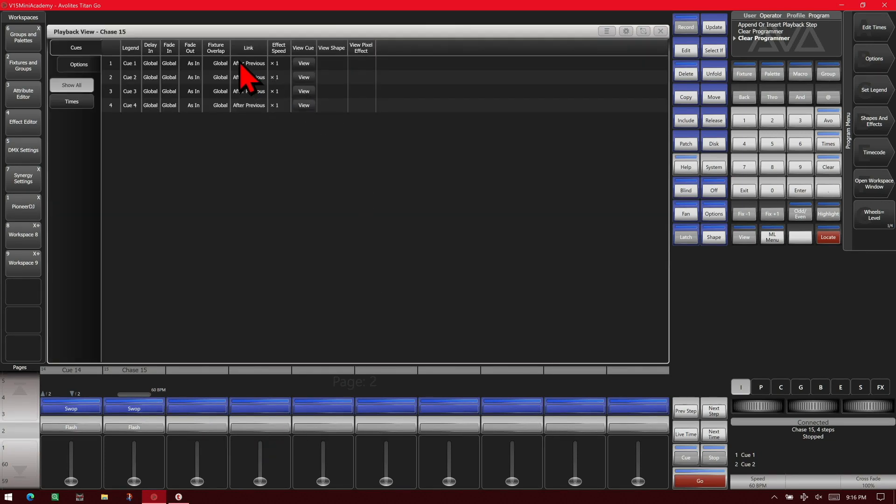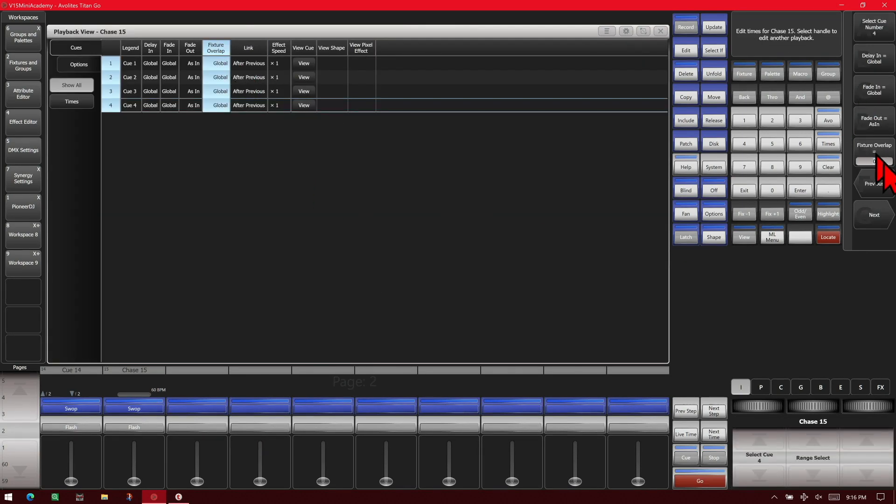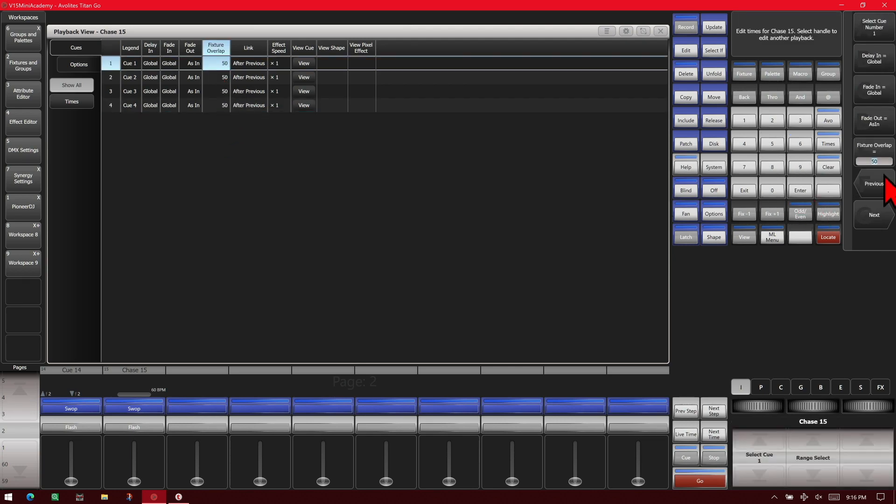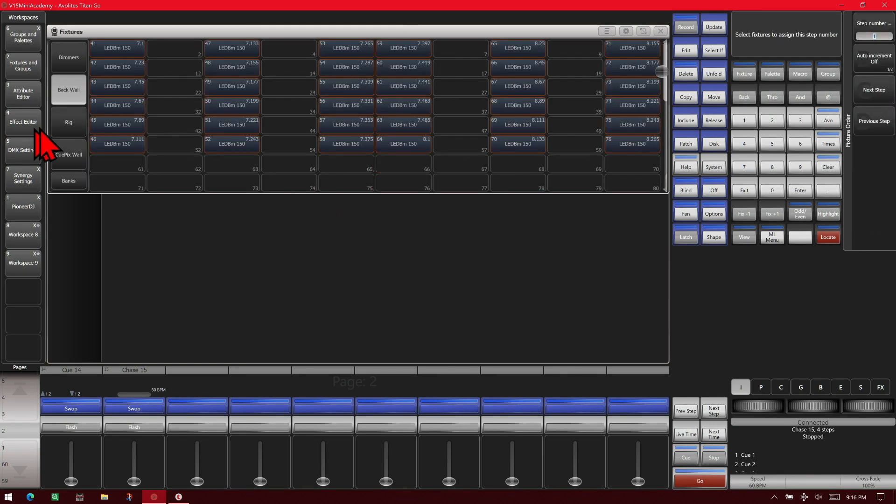So we're going to open the cue view again and set our fixture overlap. We'll do it at 50. Then we'll set our fixture order individually for each of the cues in the chase.